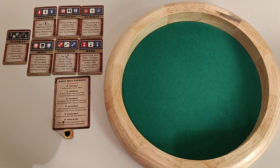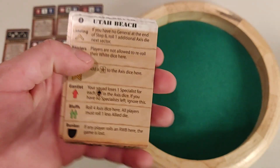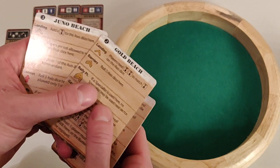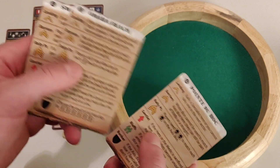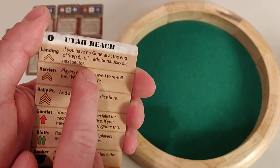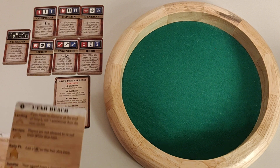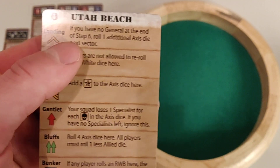The second optional rule is advanced beaches. There's a card for every beach — Utah, Gold Beach, Juno Beach on one side, and Sword Beach, Omaha, and Pointe du Hoc on the back. Every sector on the advanced beach card is unique.